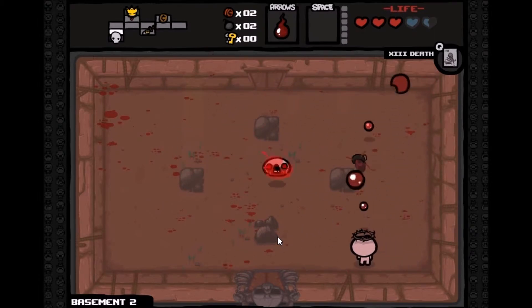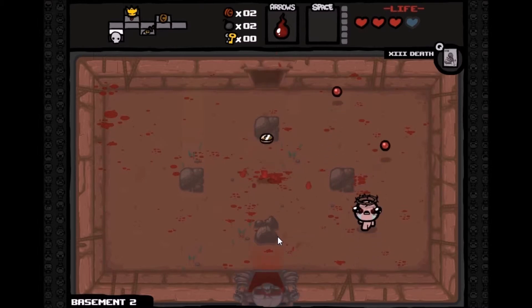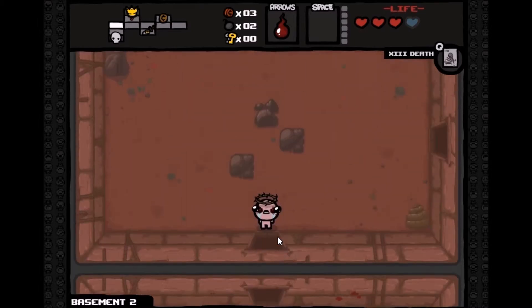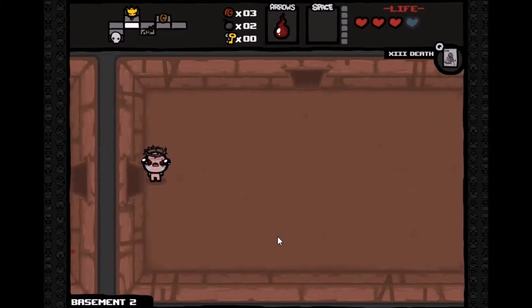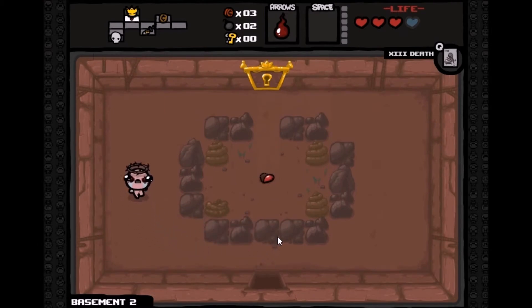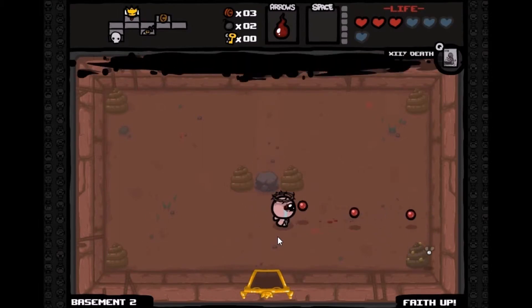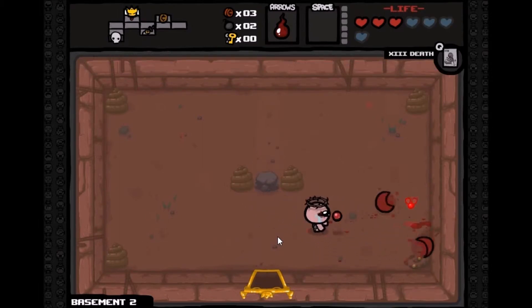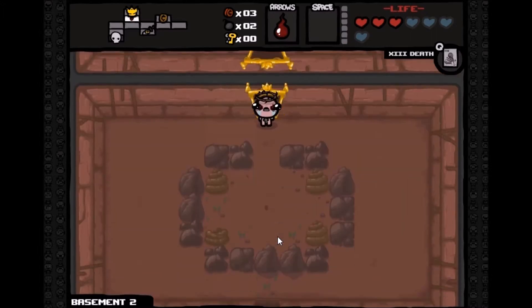Got hit there. When I get hit it takes away some of my stuff around me. Let's see if I can use this gold key on that gold door. We can grab an extra life — I got a rosary and upped my faith apparently. I don't know what faith does, but okay.